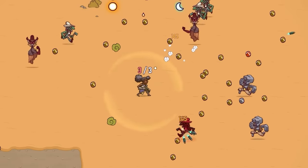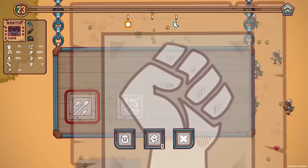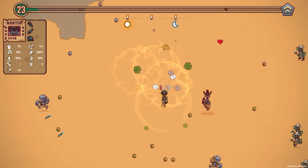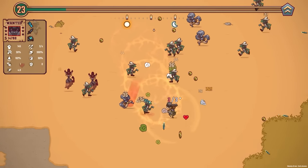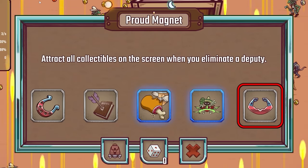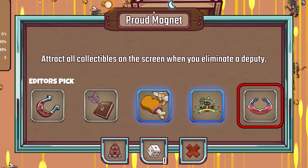It's actually doing amazing, so I'm not going to complain too much. Look at me just flying around. We've got an upgrade: you get one more choice for each upgrade and object selection - that is an easy take. Means I don't actually upgrade that time, but future upgrades should be even better. I think I'll take this one: attract all collectibles on the screen when you eliminate a deputy.